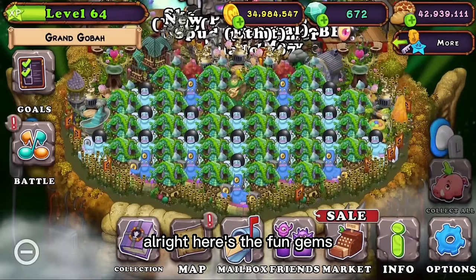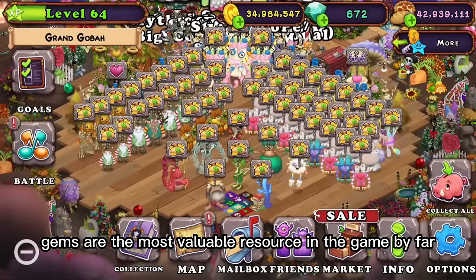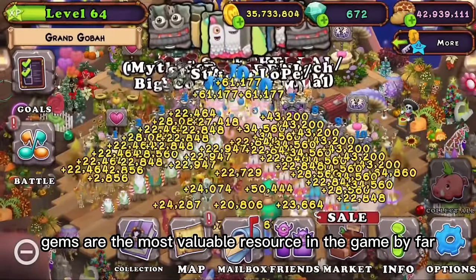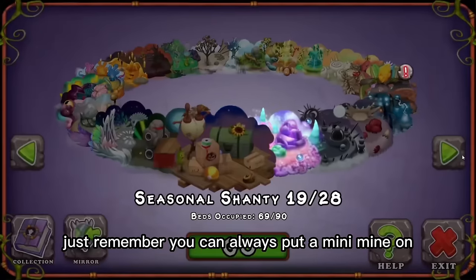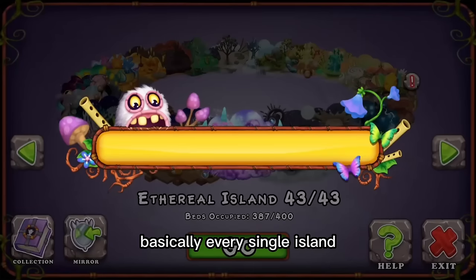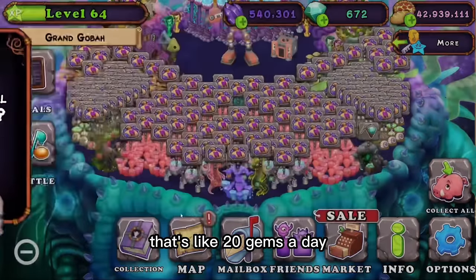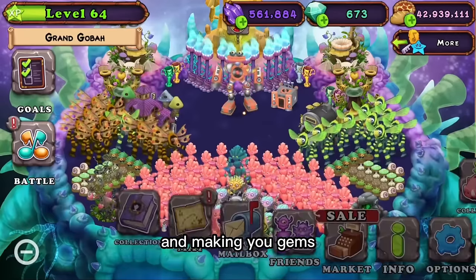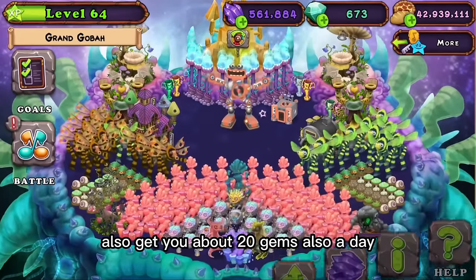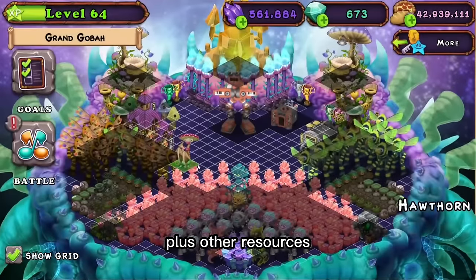Now for gems. Gems are the most valuable resource in the game by far, but also one of the hardest to get. Just remember, you can always put a mini mine on basically every single island, and if you do that, that's like 20 gems a day. Also, you can make a Zenfarm — Zenfarms are also very good at making you gems, also about 20 gems a day give or take, plus other resources.